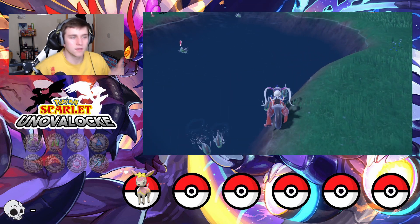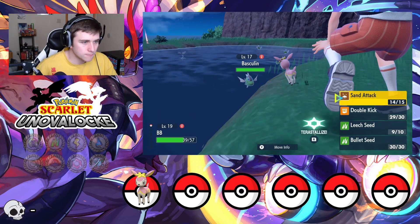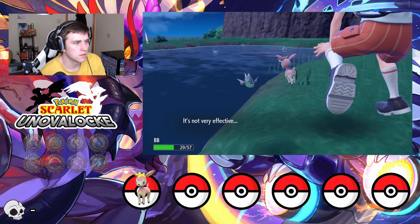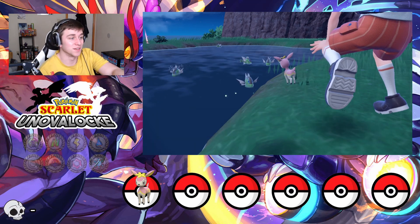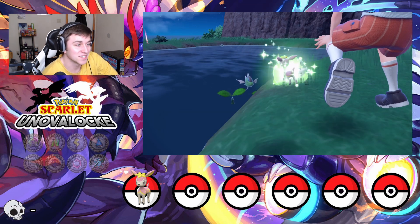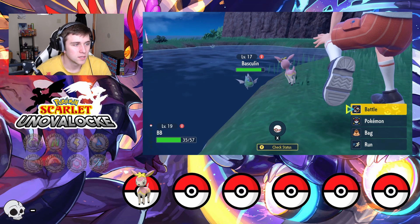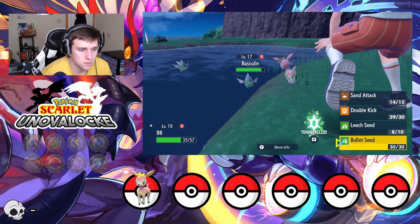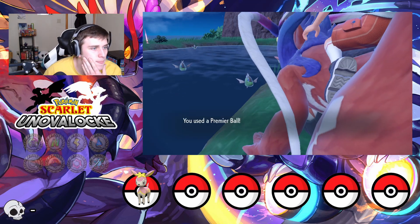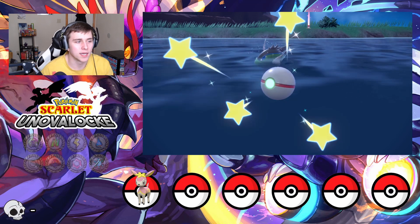Perfect idea — Basculin! We can get a Basculin on the team. We'll use Leech Seed; it shouldn't kill it. We seeded the Basculin... that did absolutely nothing. Phoebe got some health back though. I guess I'm just going to go for it — I'm just going to go for the Premier Ball. One shake. Two shakes. Three shakes. Oh, we got it! Easy, easy.